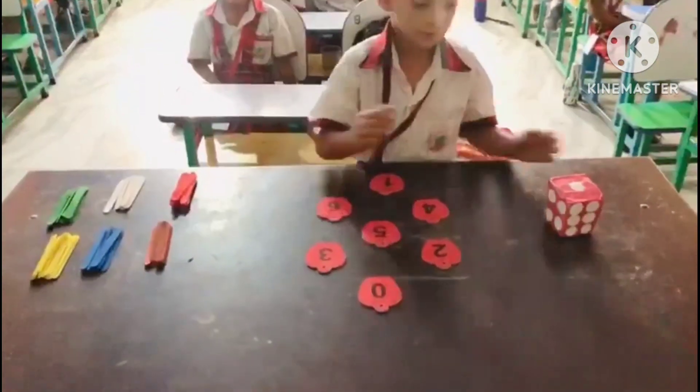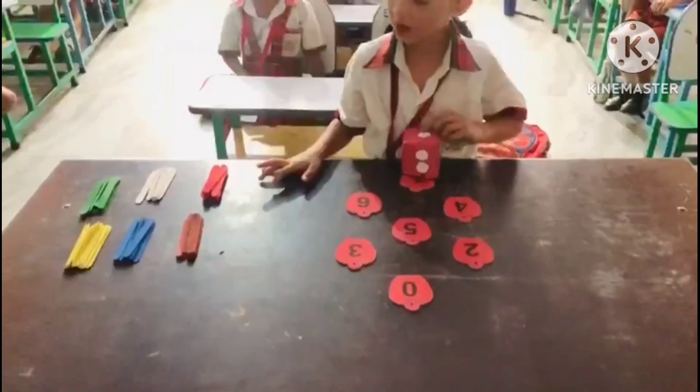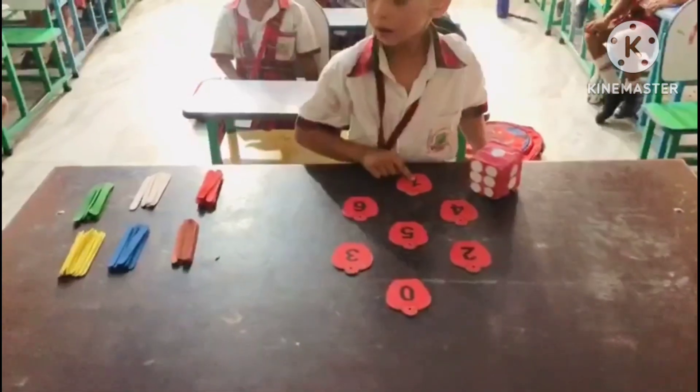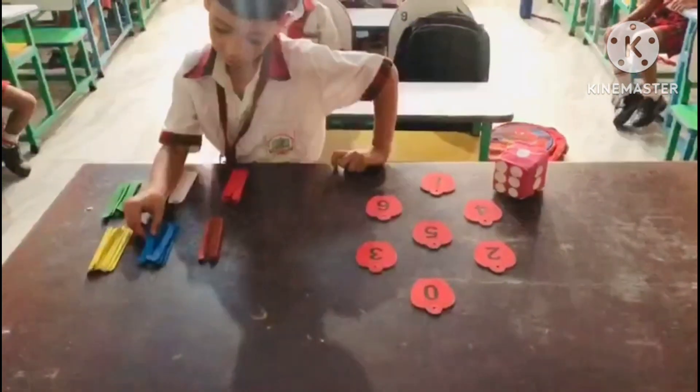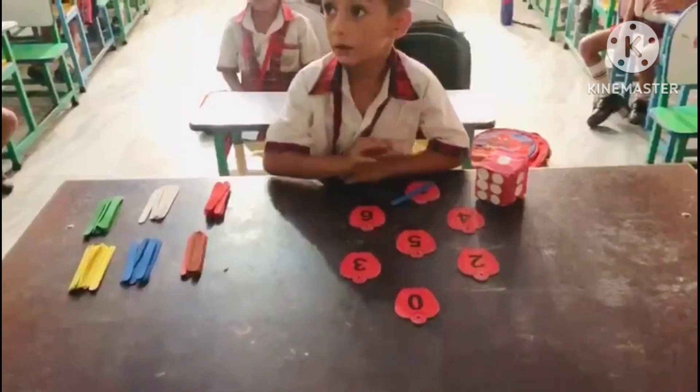First, shuffle the dice. How many circles on it? One. Okay, and where is one number? Which is your favorite color? Blue. Okay, take one stick and put it on it. Very good.